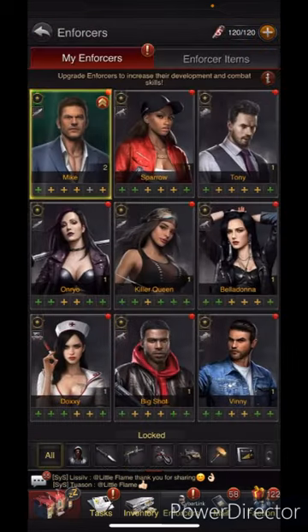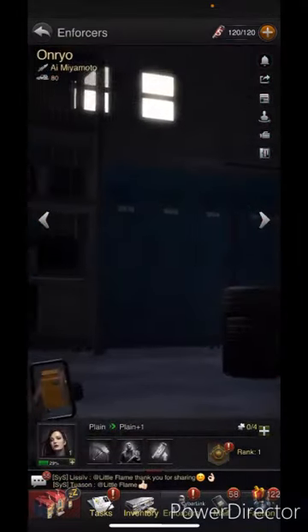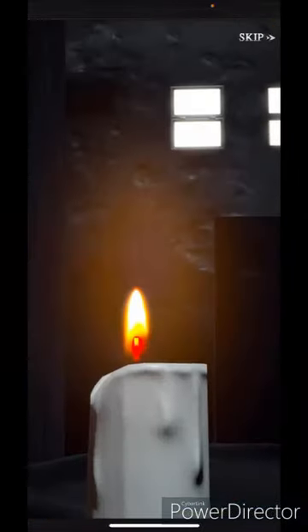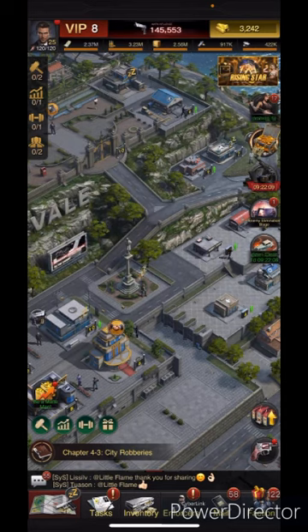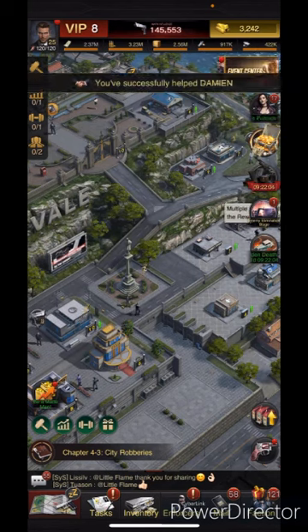The other thing that'll help is looking at some of the enforcers. For example, Belladonna gives metal production bonuses. Some of the enforcers can give small amounts of production to help with that, so if you unlock some of those it can be helpful.